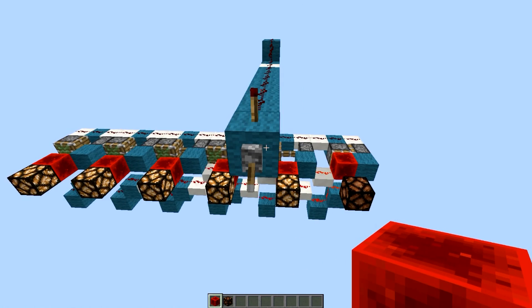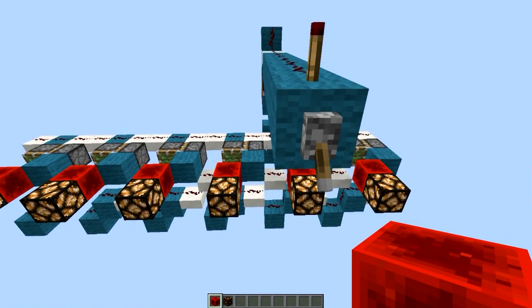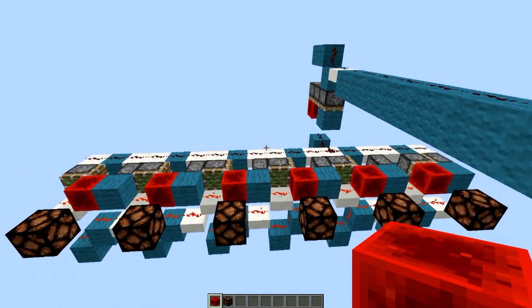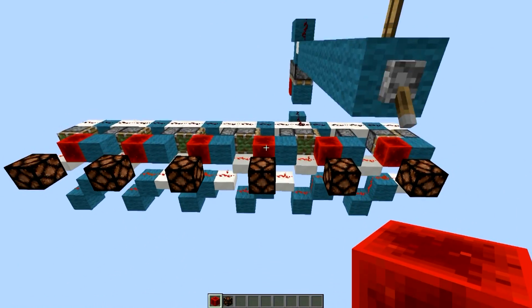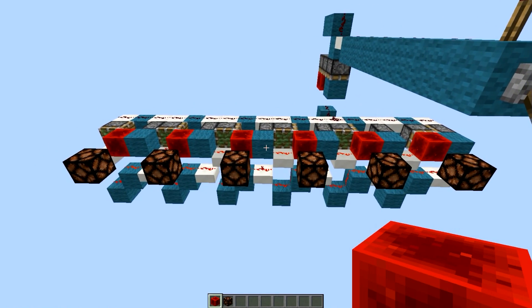We're almost there — as you can see now they will all switch positions right there, and now they are all ready to retract. There we go! An instant binary counter — I think it's pretty cool, the system is pretty easy but still pretty cool. That's it for today, see you all later, bye!